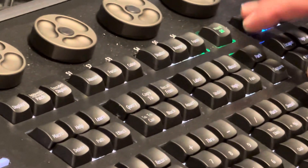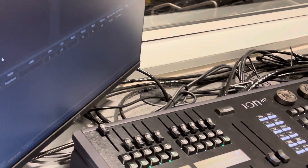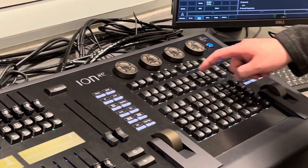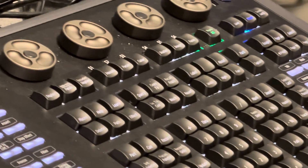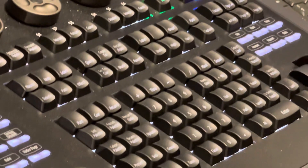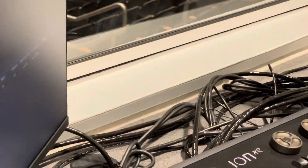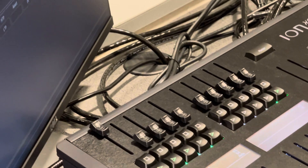Let's jump back out here to live and our cue list. You can type, for example, 'cue 1 label' — it brings up a soft keyboard, but we have a real keyboard. I'm just going to type 'test.' And now in the label field over here on this cue, it says 'test.' You can label anything: subs, channels, cues — all those things.